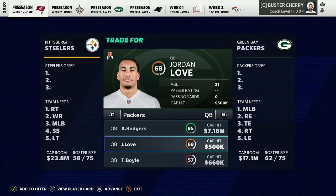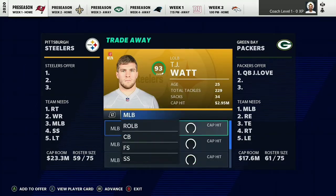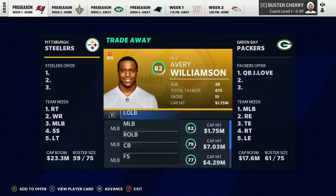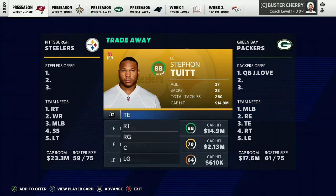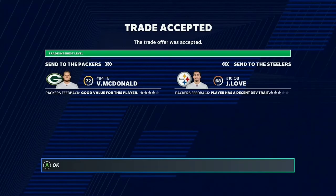Finally, we're going for Jordan Love. I started with Jalen Hurts earlier — getting them confused since they're both second-string, pretty good QBs. They want a middle linebacker — Vince Williams is a little too high. They want a right end — none of ours work. They want a tight end: Vance McDonald at 72 overall. A 72 overall aging Vance McDonald gets you a star development rookie QB that will definitely progress into something.